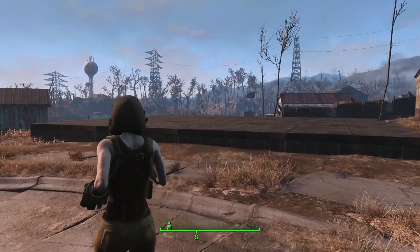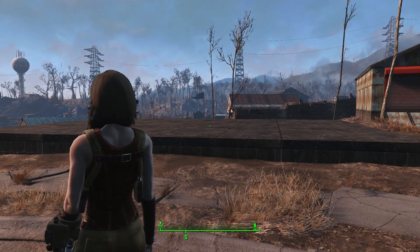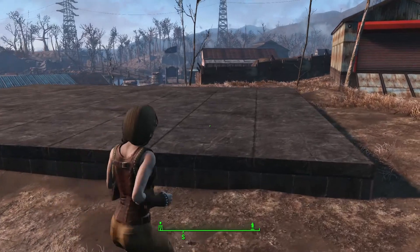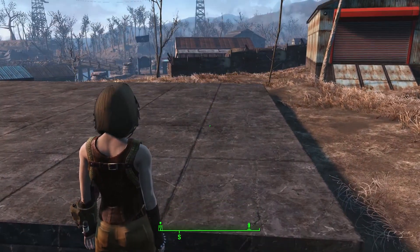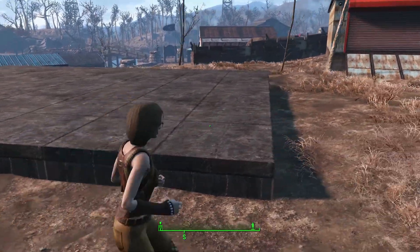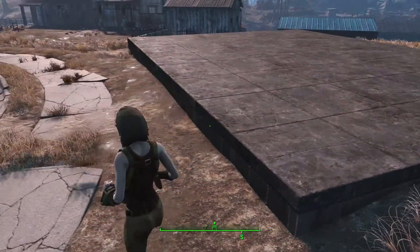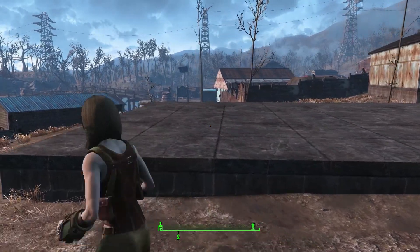So today I'm going to build my last structure in the main part of Sanctuary here. I'm going to do some row houses. I've already got my foundation out. Each one of these is going to be a house - one by three, so there's going to be four houses.